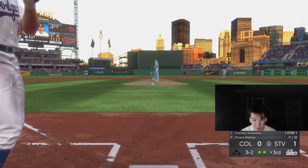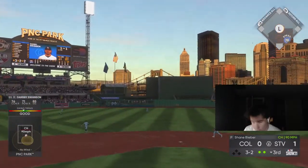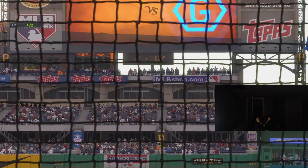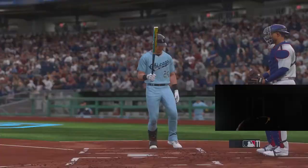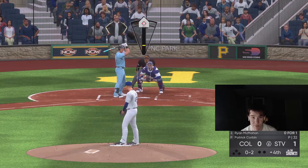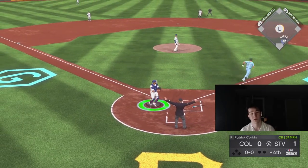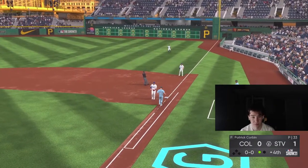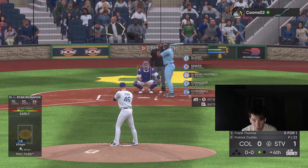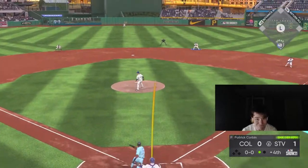The only way I'm swinging 3-1 is if he puts something right over the middle. That is like the fourth hanging breaking ball he's thrown me, and I'm timing them up but the contact is terrible — I've been under every single one of them. Got him again with the curveball. It's gonna keep throwing that pitch until he's done, until he figures it out.